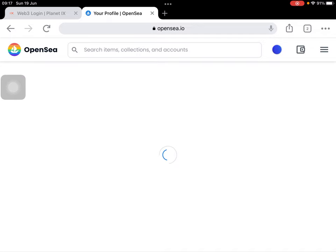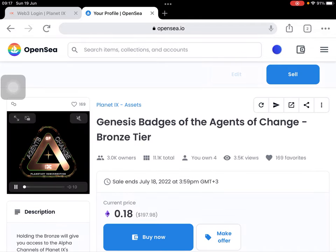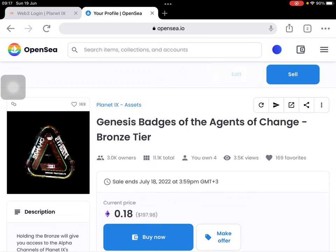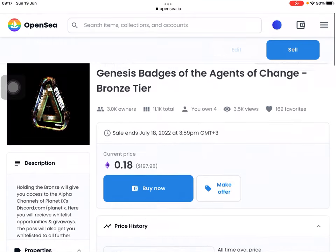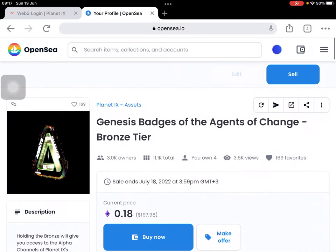Here is the Bronze Star — Genesis Badges of the Agents of Chains. I have four Bronze that I bought two days ago. So that's it guys — to find your Bronze or any kind of buds on OpenSea.io.